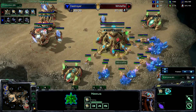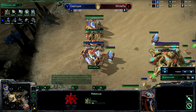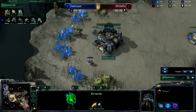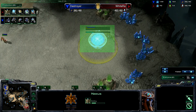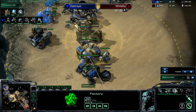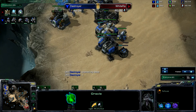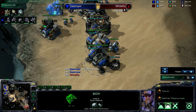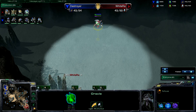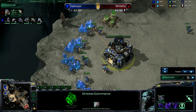White Raw is going for an Oracle — interesting decision. That's 150 minerals and 200 gas, a pretty big investment. He's not going to have a lot of gas left for other units. A Sentry is on its way, and an expansion. I think he's going to try to harass the Terran mineral line and expand on his own. Meanwhile, there's a Starport on its way from Destroyer with a Tech Lab. There's the Warhound — let me introduce you to the Warhound: this is probably the strongest unit in the game at this point, very hard to deal with.